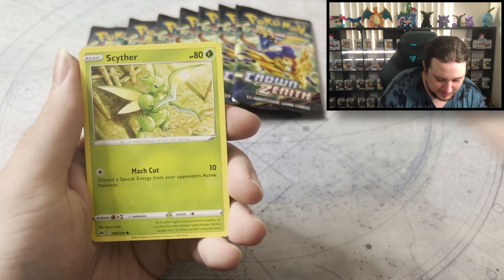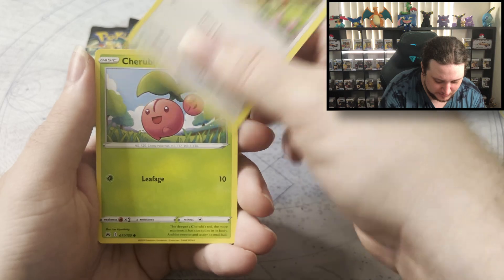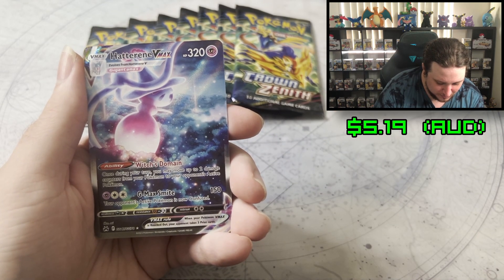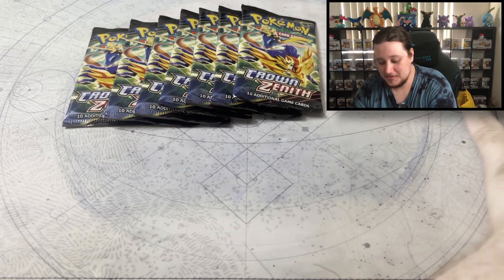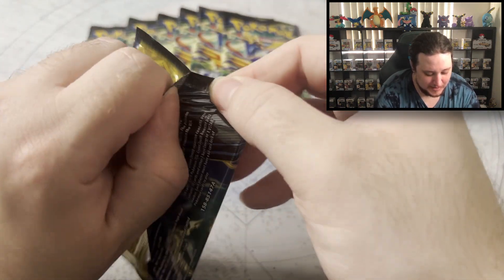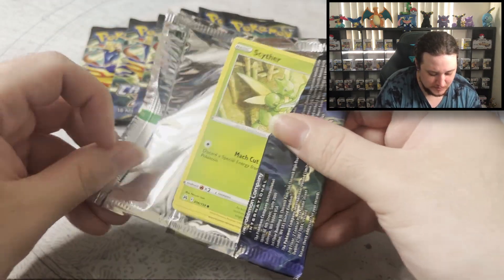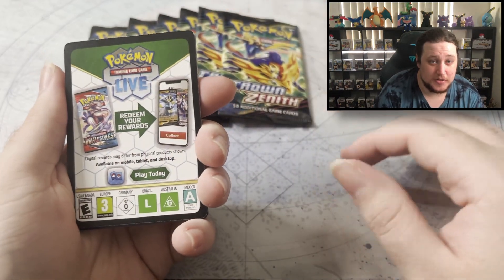Scyther, Pokeball, Yungoos, Jirachi. There's a pull! $70 for 11 Crown Zenith packs and a nice promo, even if it's slightly damaged. Do I get another two?